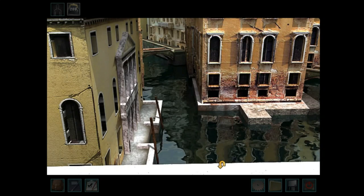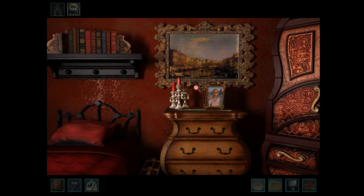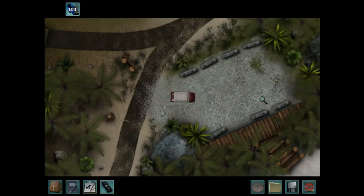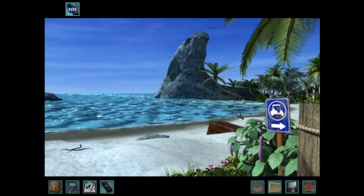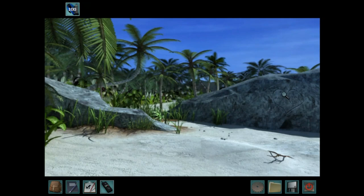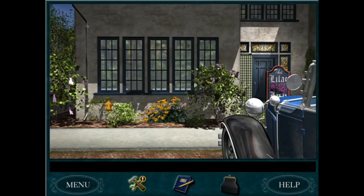Because then it feels like the environment is beckoning us in. Locations that have few items, or items and places that should be interactive but are not, will receive a low score in this area. Second, are the environments designed in a way that visually expresses the location that Nancy is visiting, or do they feel generic — almost as though they could be plopped down anywhere and the mystery itself would not change? The environments should help clearly set the scene for the mystery, and those that do not will receive a lower score in this area.